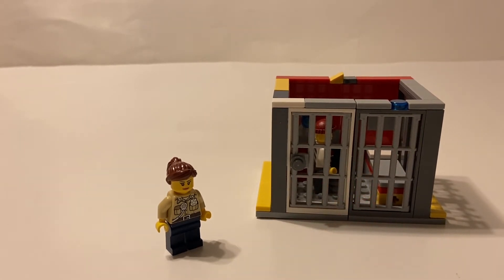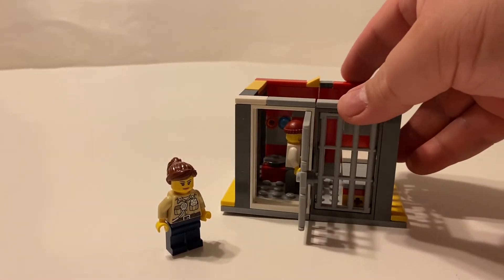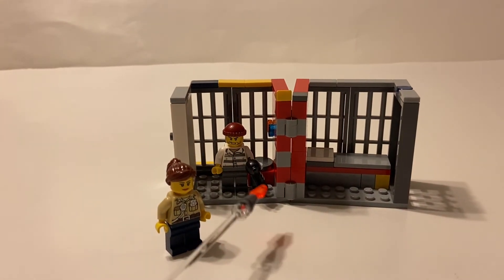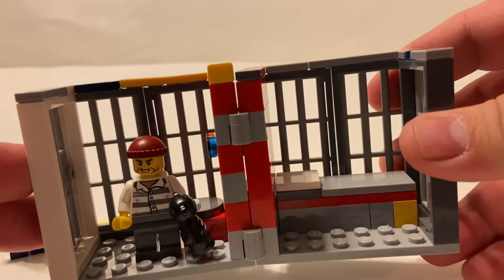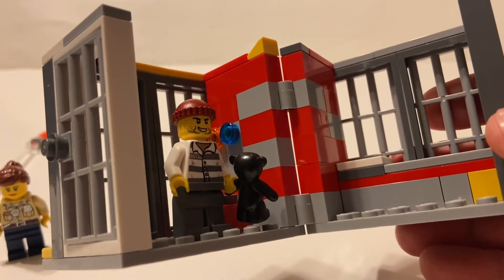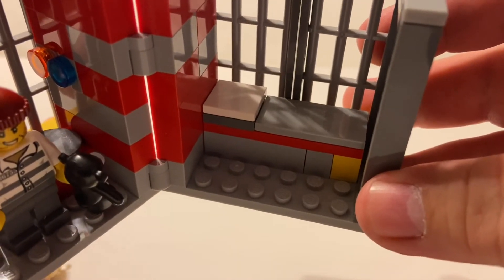Pretty much two walls — two walls and a wall and a half — being door frames with bars in them. And what would a jail cell be without a door for locking the prisoner in? In the book it does show that the jail cell opens up, which is why there are two hinge bricks here.